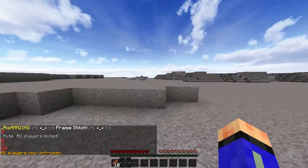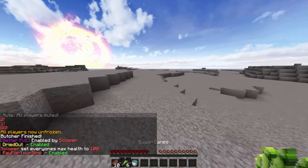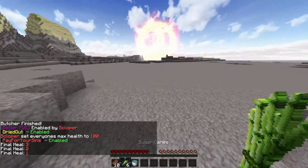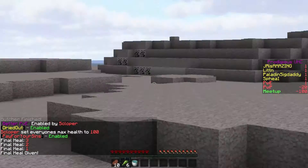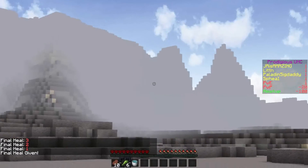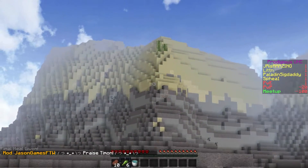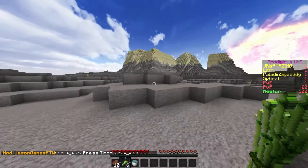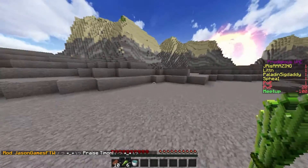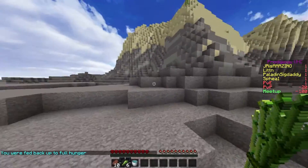Hello everybody, welcome back to the channel. I'm Spheal, and today we are doing Azure UHC Season 6. We've been given sugarcane — thank god. I'm not sure if that will be useful to me. Wait — there's a slime? What? Right, I'm going to run up here and grab this sugarcane.